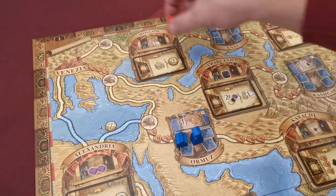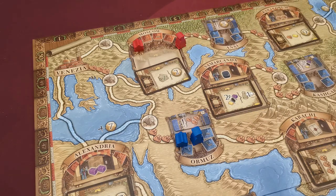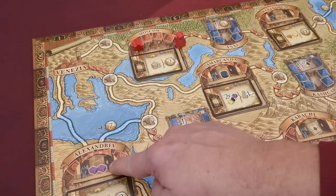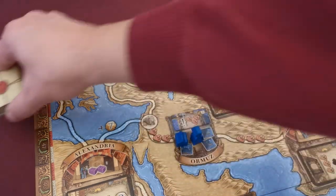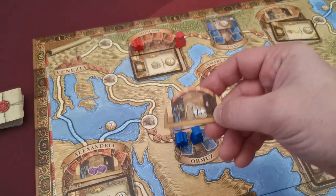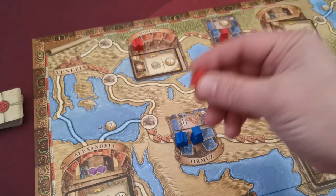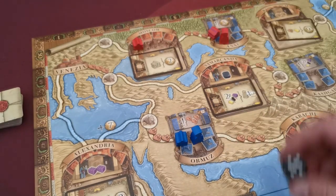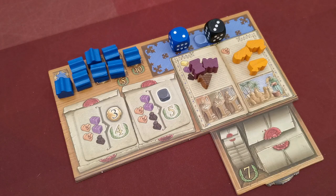The player who places a trading post first in a large city also gains the rewards depicted on the large city tile, and then the tile is removed. For example: one tile grants two silk, another two camels, another the top tile from the special stack, and another an additional move. With that bonus, the red player could move by spending three camels and place another trading post. Another bonus lets the player take one available black die from the board, which is immediately rolled and placed with the player's remaining dice for use on following turns.